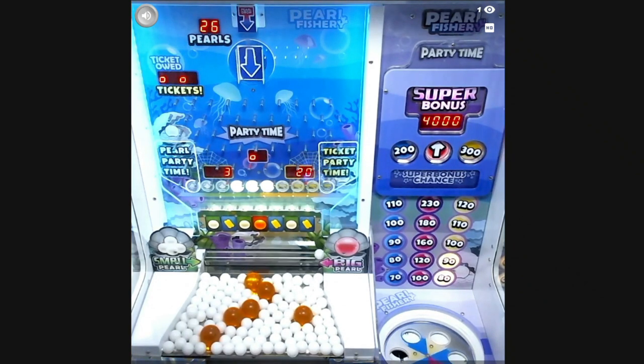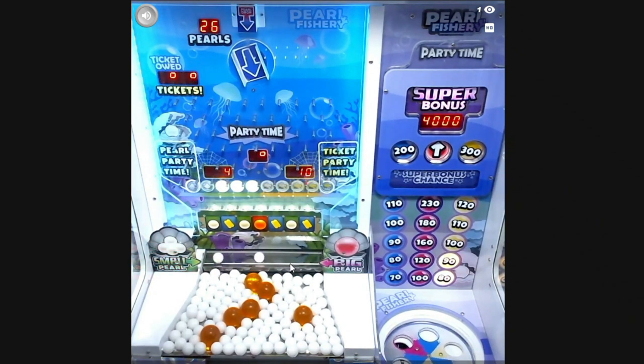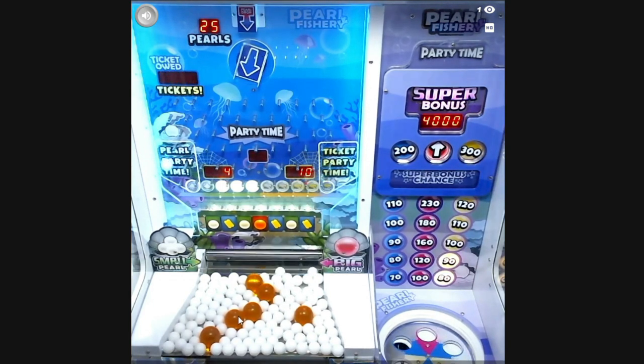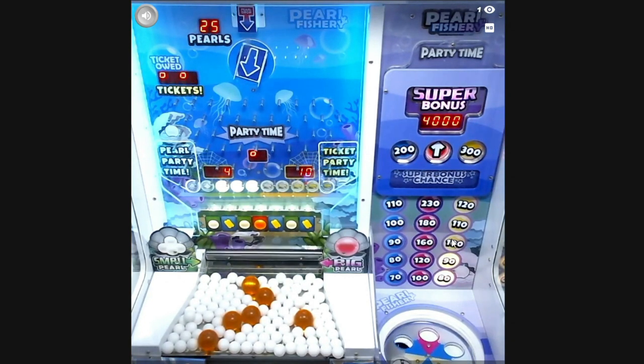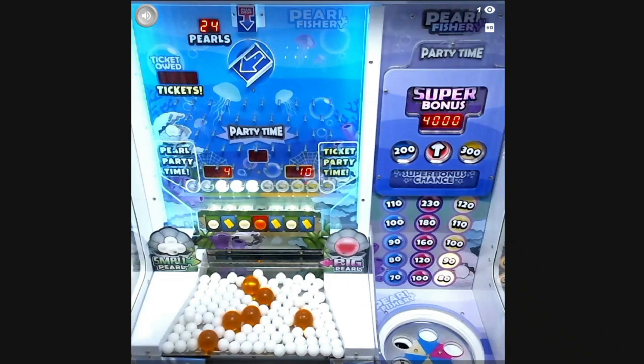To get Party Time you need to fill those lights, and Party Time is just button-bashing — playing as fast as possible to make it rain and get as many points as you can. The bigger balls, the dragon balls, you get by going through the middle. Those go into a spinning wheel and you get the number of tickets shown — right now we'd want yellow for 100 tickets.